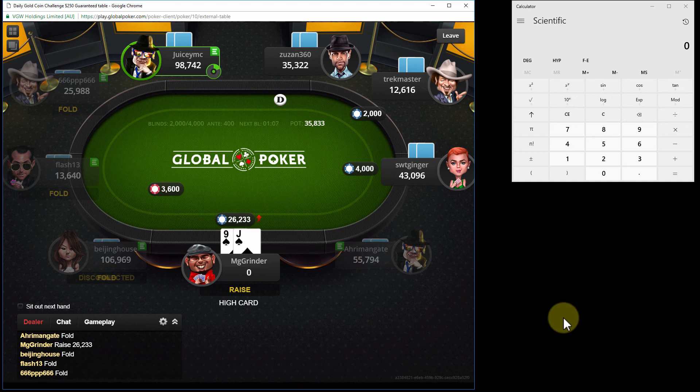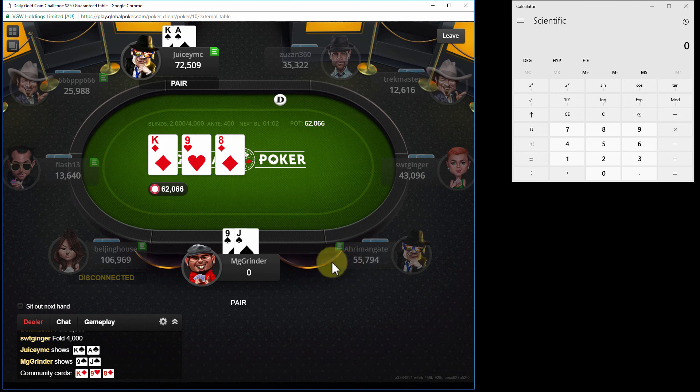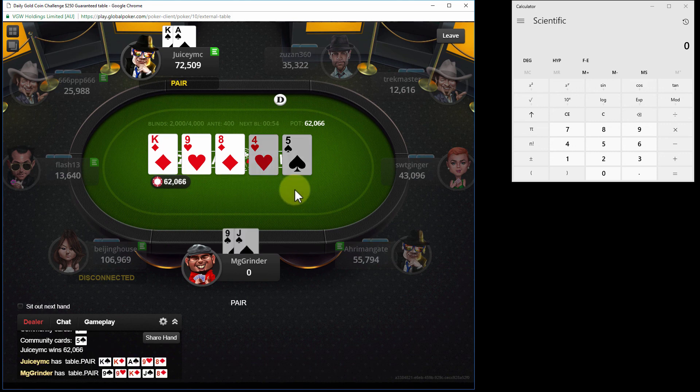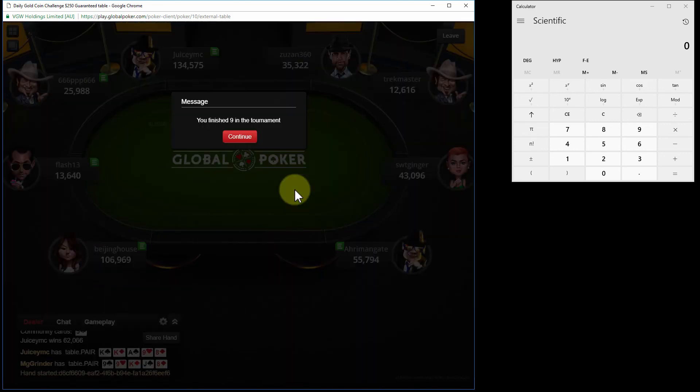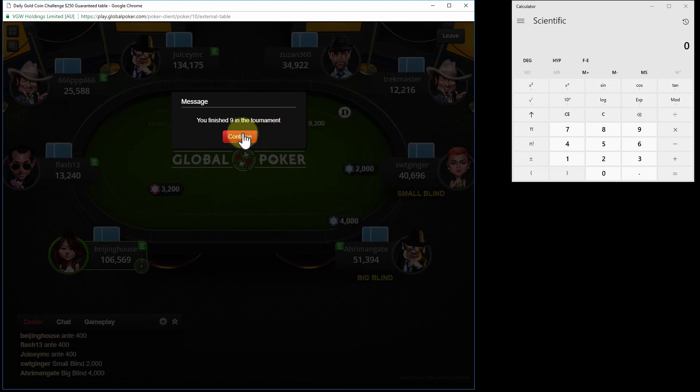We get a few folds and that's not good against Juicy Mac - we're up against ace king. He flops a king, we flop a 9. We need a 9 or jack - otherwise we're out in 9th. And we are out in 9th place. So we made 9th place - I'm happy with that. Finishing in 9th, not a bad result.